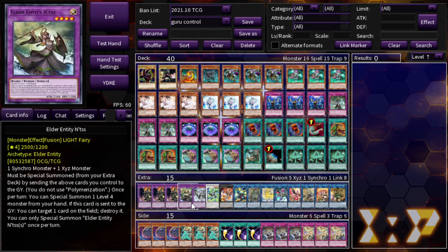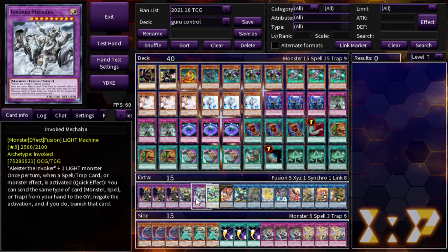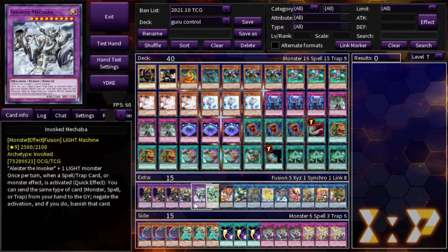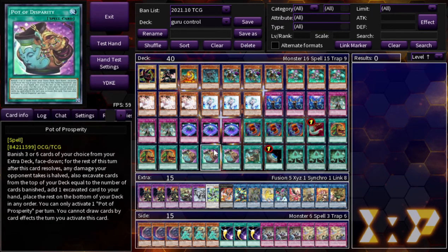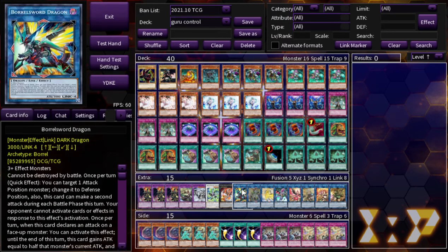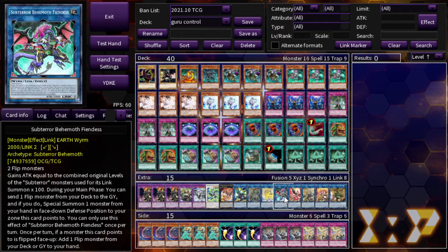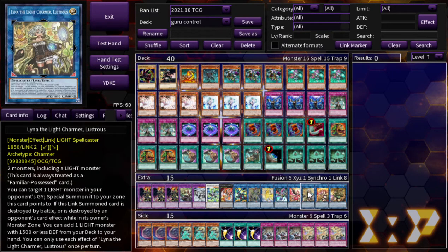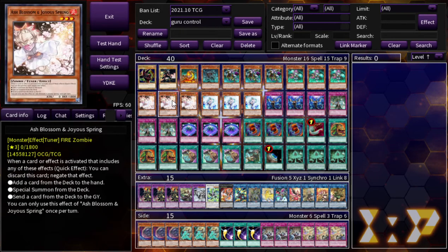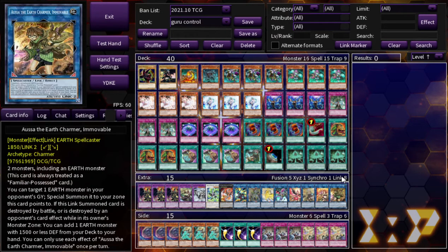Onto the extra deck: three Red-Eyes Dark Dragoon, Elder Entity N'tss, Borreload Dragon, Accesscode Talker, Nightmare Unicorn, Subterra Behemoth Fiendus, Nightmare Phoenix, and the Light Charmer. The Light Charmer can help you link climb because you run Effect Veiler, the Fire Charmer because of Ash Blossom, and the Earth Charmer because all these monsters are Earth attribute. These are your Christmas package cards — ninety percent of the time they're getting banished, but you never know.